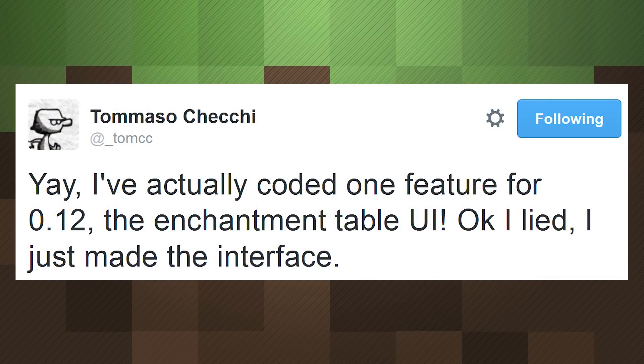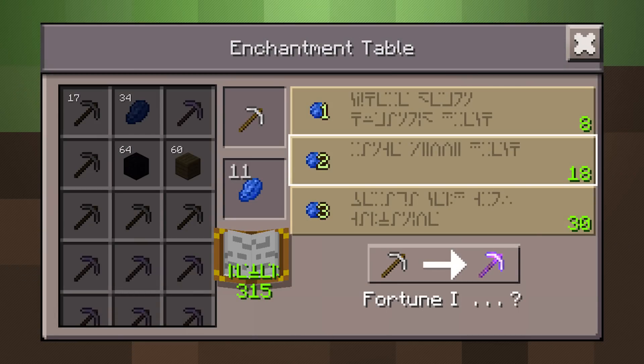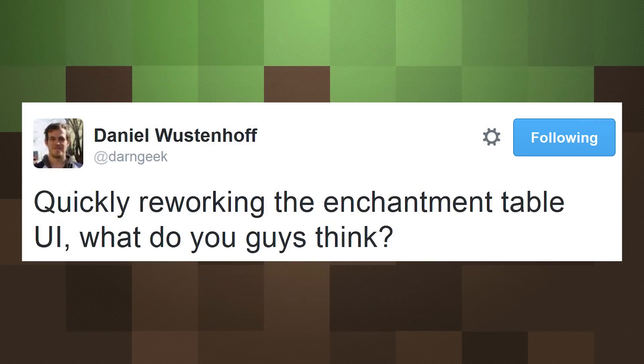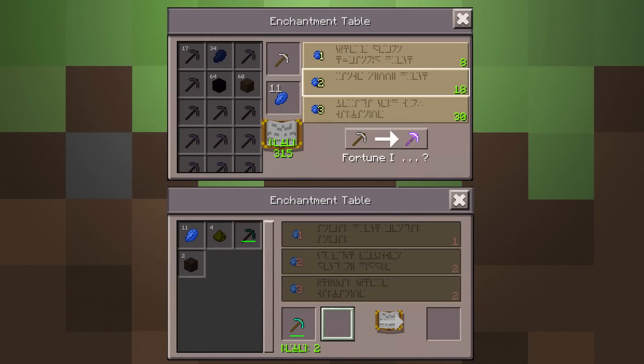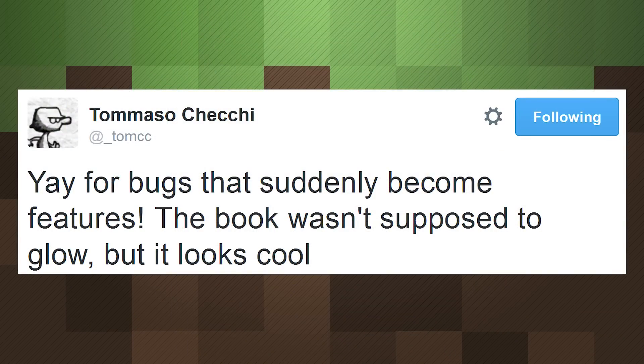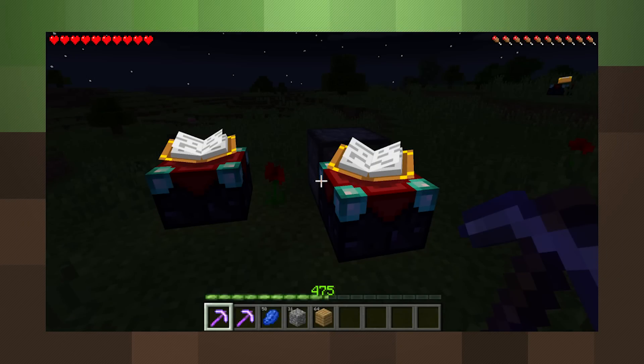Developer Tommaso created an enchanting interface for Pocket Edition, but another dev, Daniel, swooped in to make his own — and with that we've got a design-off on our hands. Which one looks better to you? In a nice example of a bug turning into a feature, enchantment tables will have glowing books in the Pocket Edition version — another little detail that should hopefully make its way into the other editions as well.